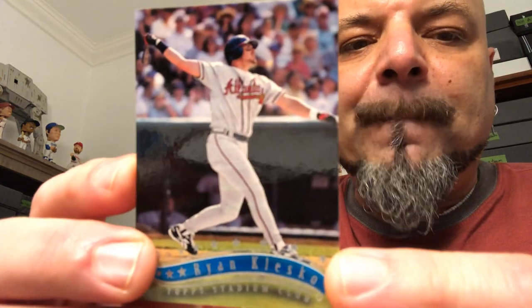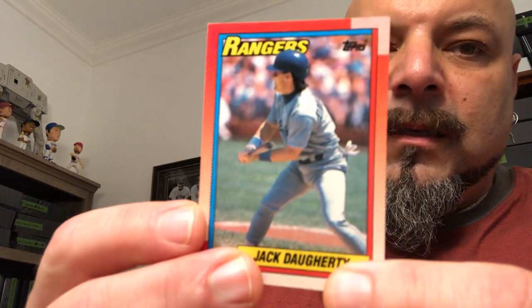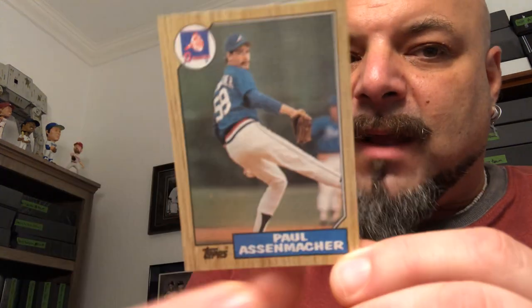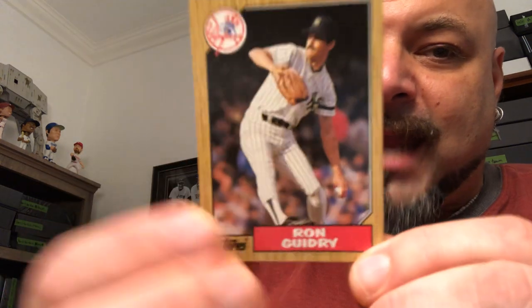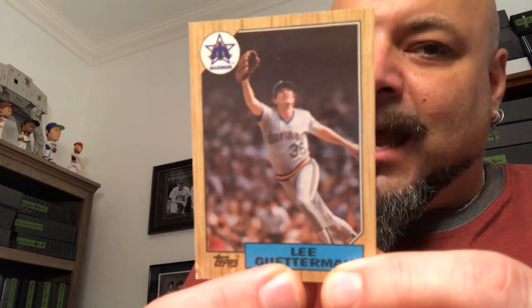Ryan Klesko, Topps Stadium Club 97 — not keeping that for any specific reason, but it'll go into the possible PC pile. Jack Doherty, 90 Topps — to the side. Ostenmacher, 87 — keeper. Guidry, Yankee, 87 Topps — keeper. Lee Guterman, 87 Topps — keeper. Gotta build those sets, guys.